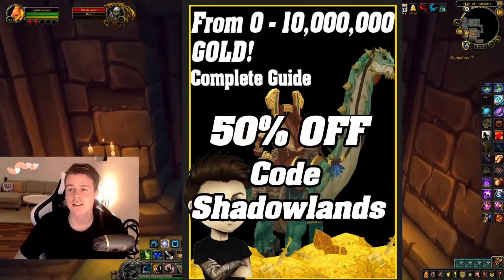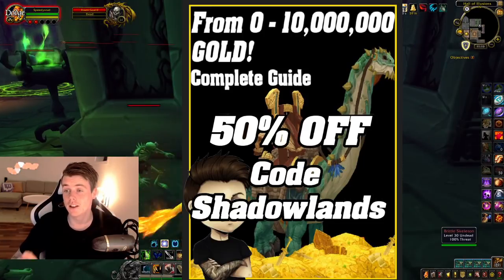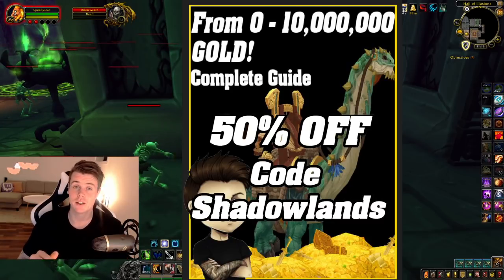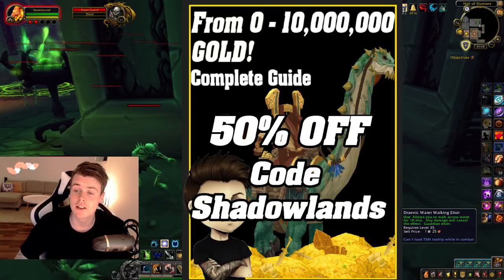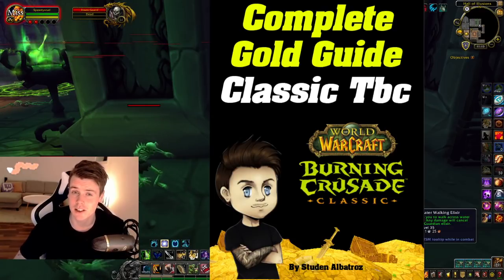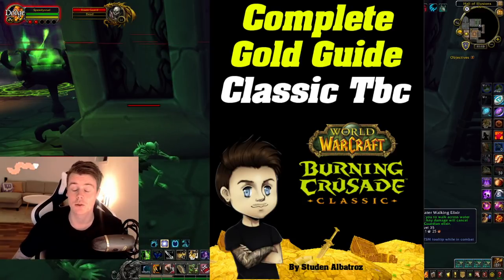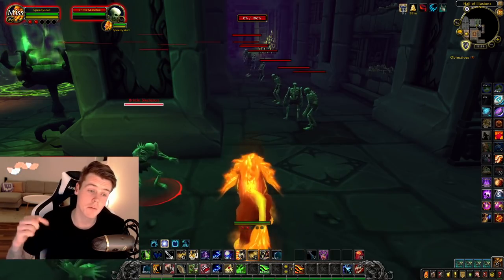While we're running this dungeon, I do want to mention that you guys can still get the 0 to 10 million gold guide. Make sure you use the code Shadowlands and you're going to get 50% off. This is a guide that's completely step-by-step on how to reach 10 million gold starting from 0 gold. I also made something I'm super proud of, which is the complete gold guide for Classic TBC that's coming out soon, recently updated with preparations and investments you should make before the game releases. Link to that is down below in the description.